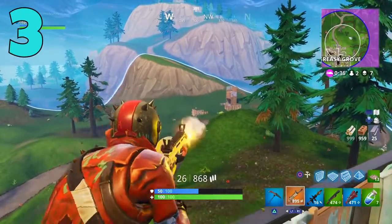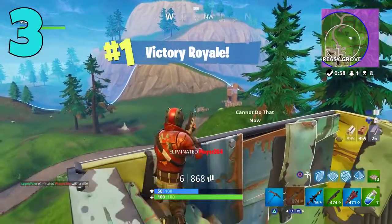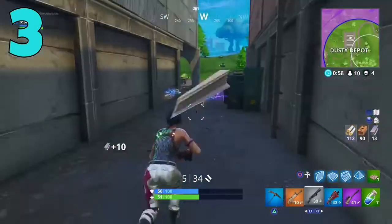Once you get towards end game, you'll notice you'll be sitting at about 8, 9, 10, or 12 kills — and that is a pretty decent kill count for a normal Fortnite game.